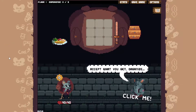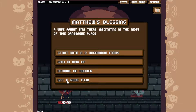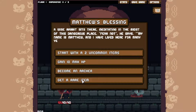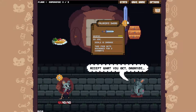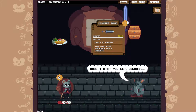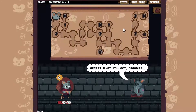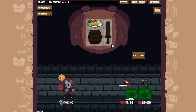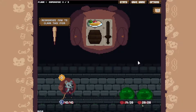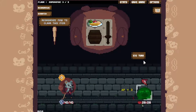Hey everybody, welcome back to Backpack Hero. I'm going to start a new run here. Let's start with a rare item and see what we get. Paladin Sword — deals 10 damage, gets anchored for two combats. I'm going to stick with this sword this run. I would really like to try a magic build. I've not done magic yet.